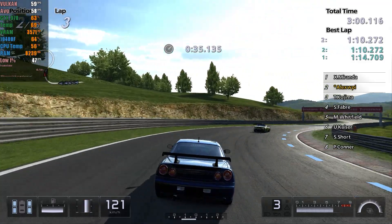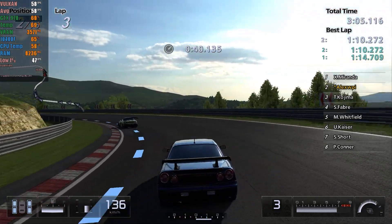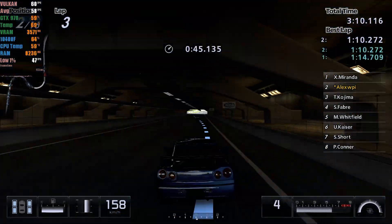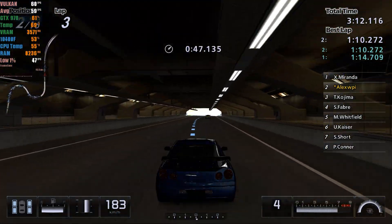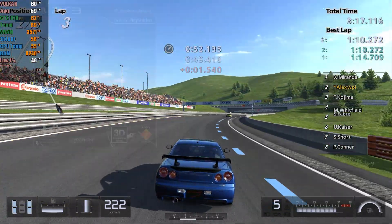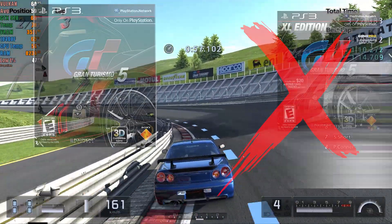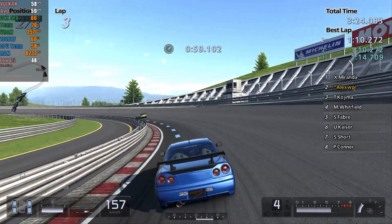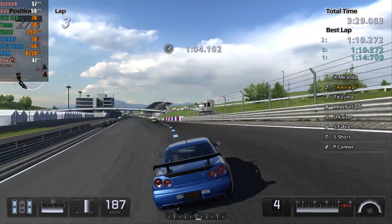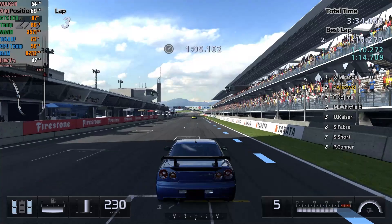Remember that RPCS3 is an emulator that primarily relies on the single-core performance of your processor. So if you have a better processor than the one I used in my tests, you may achieve even better performance. The settings used in Gran Turismo 5 and 6 will be in the video description, as always. Regarding Gran Turismo 5, I recommend using the regular version, as the Academy Edition crashed before starting the game even with all the recommended settings from the RPCS3 team. As for the XL Edition, I haven't tested it yet, but once I do, I will leave it in the video description.